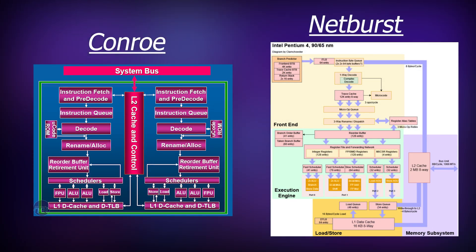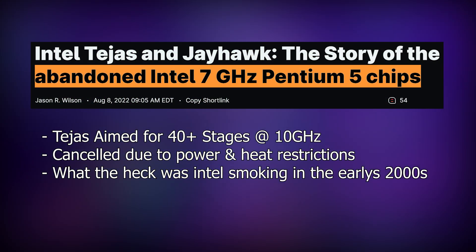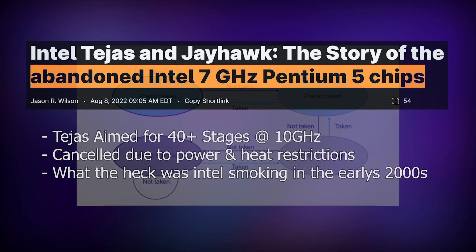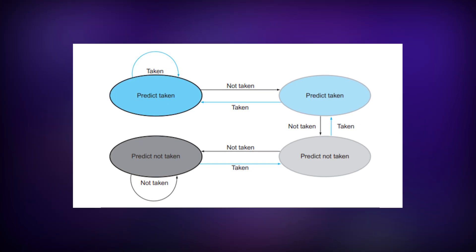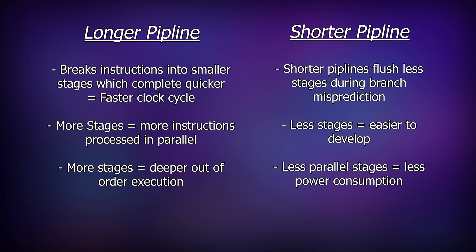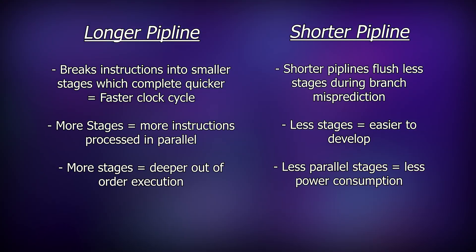They also shortened the pipeline to 14 stages, down from NetBurst's 31. Having a longer pipeline can actually be beneficial and can allow for higher clock speeds, and in the early 2000s everyone was trying to clock their chips as fast as possible. However, a longer pipeline also increases the penalty of mispredicted branches, which forces the CPU to discard its predictions and flush the pipeline. Having a shorter pipeline meant that fewer mispredicted processing stages were lost and the CPU could recover much quicker. But arguably the most important change was to the advanced smart cache.